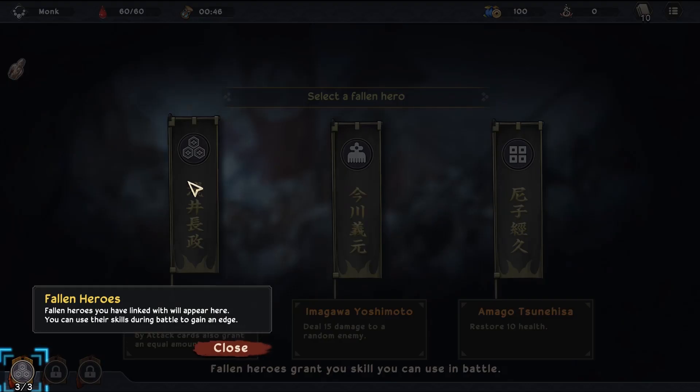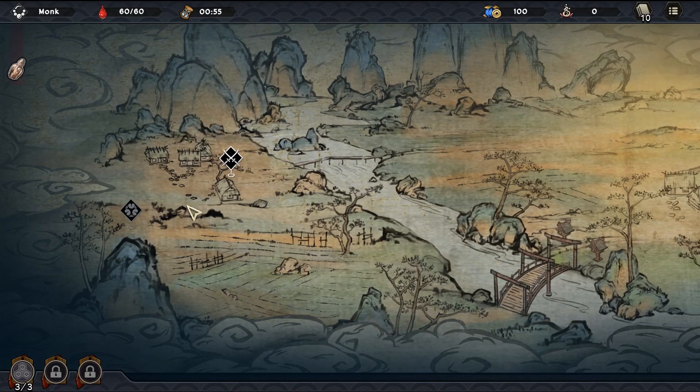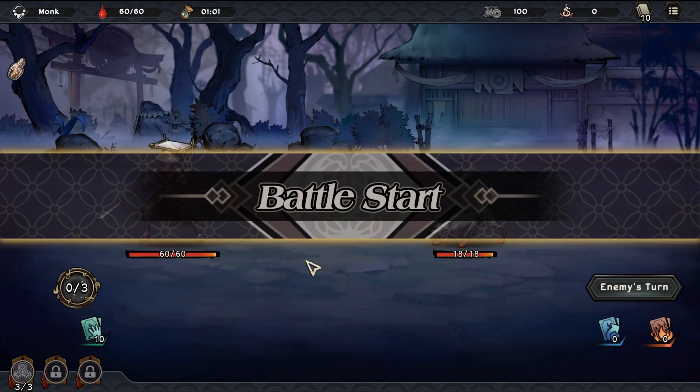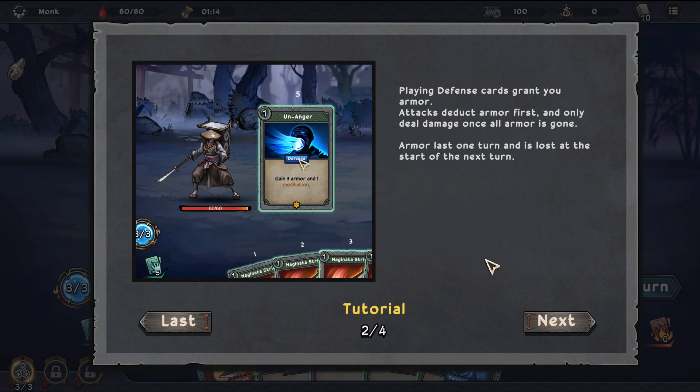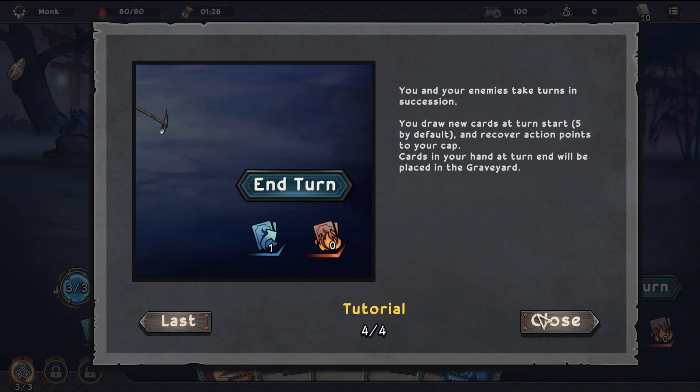I like that - offense and defense. Fallen heroes you've linked with will appear here, you can use your skills during battle to gain an edge. This looks like we have to activate it but we can use it three times. Defeat your enemy by playing cards from your hand - playing a card requires action points. If a card's action point cost is X, it will consume all of your remaining points. We've played card games of this variety before. Playing defense cards will grant you armor - attacks deduct armor first, armor lasts one round.